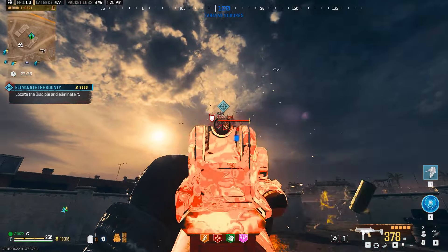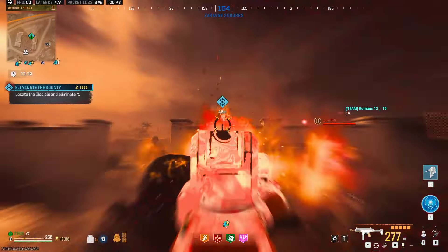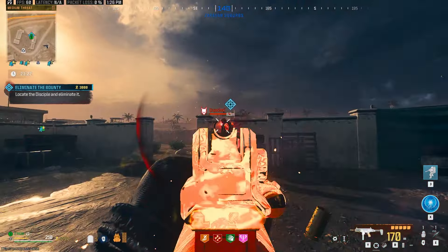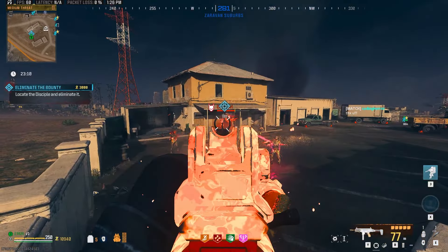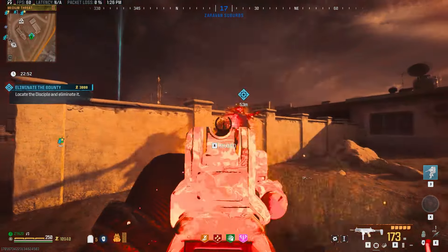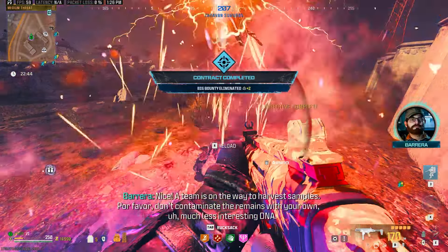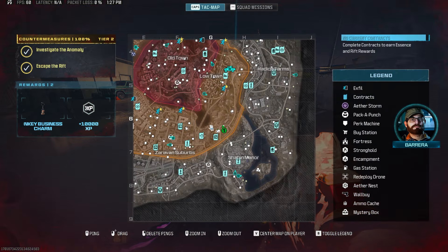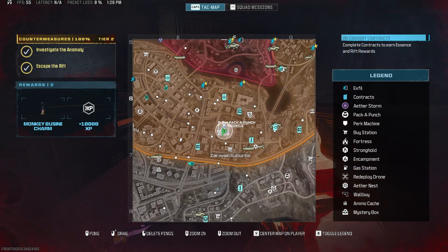We got our Tier 2 Disciple bounty and I was curious how the blueprint would perform. The critical hits were doing really well, but I had a tough time using those sights to target the Disciple's hand to stop him from draining my health and regaining his. That was a bit of an issue. Overall though, the strength of the weapon is definitely there — the HMR9 SMG is strong regardless of build. You'll see the full blueprint build later in the video. We got an epic tool out of that bounty, which wasn't too bad.